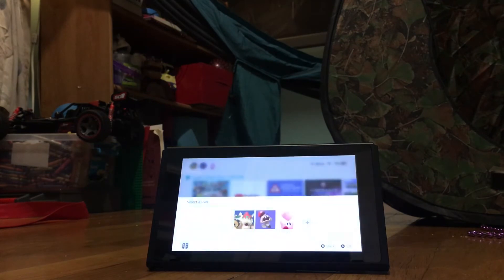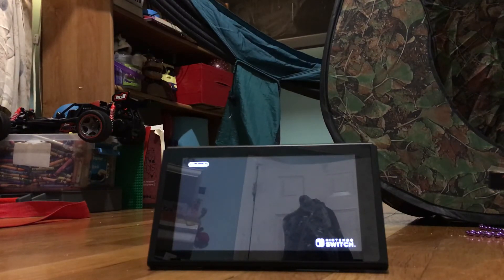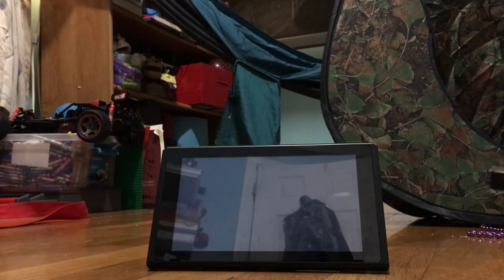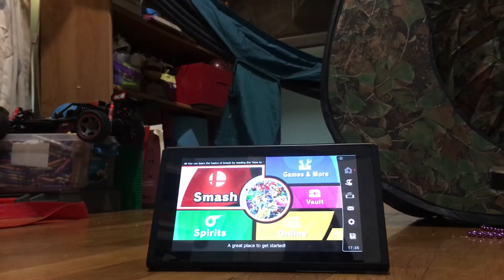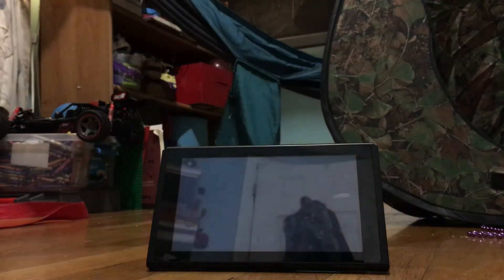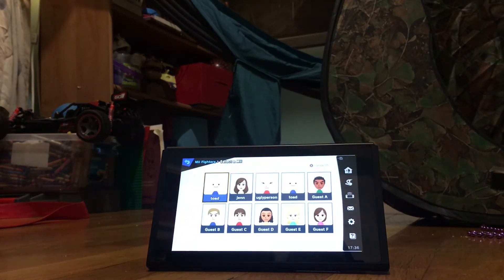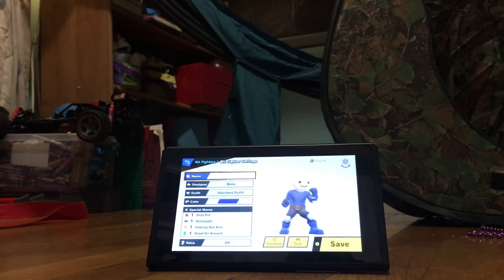Then you're going to go to Super Smash Bros and go into Super Smash Bros — it's going to take a while, sorry about that. Then go to Games and More, then Mii Fighter, press Create, select Toad, and choose Brawler.